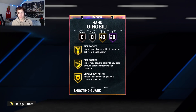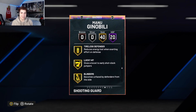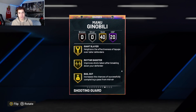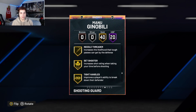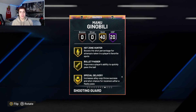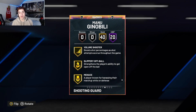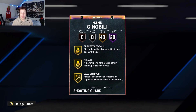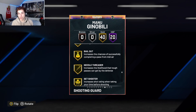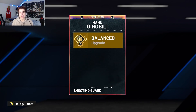His gold badges include: Ankle Breaker, Pick Pocket, Dodger, Clamps, Interceptor, Intimidator, All-Ball Pass, Pogo Stick, Post Lockdown, Tireless Defender, Lucky Seven, Blinders, Circus Threes, Chaff, Giant Slayer, Bailout, Set Shooter, Tight Handles, Clutch Shooter, Vet Eye, Stop and Pop, Hot Zone Hunter, Bullet Passer, Special Delivery, Ankle Braces, Grace Under Pressure, Volley Shooter, Slippery Off Ball, Menace, Ball Stripper, and Hustler. I was losing my breath literally reading all those badges — and I skipped a few too. His badges are looking pretty damn good.